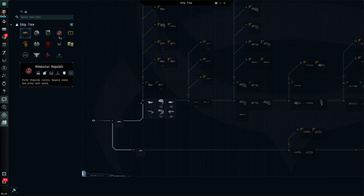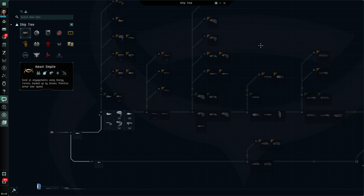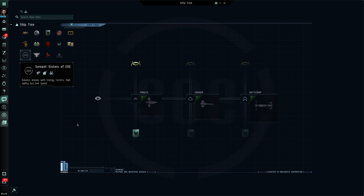First of all, in the top left corner you will see these icons. These represent the various races, some factions, pirate factions, corporations within Eve. Each of these has their own ship line. If I click on the Amarr Empire, what I'm looking at here now is the branch of the ship tree that represents the Amarr ships. For the main races — Amarr, Caldari, Gallente and Minmatar — these branches are quite substantive. Going down to some of the smaller branches, if I click on the Sisters of Eve I'm only looking at three ships, so they can certainly vary in size.